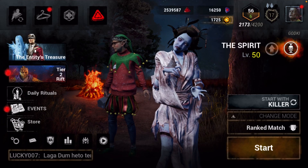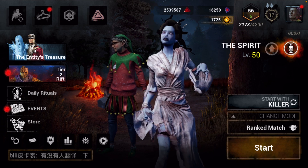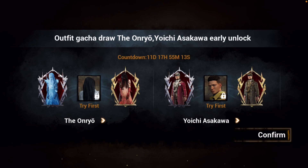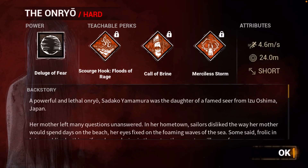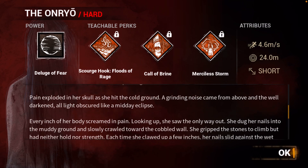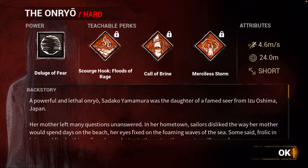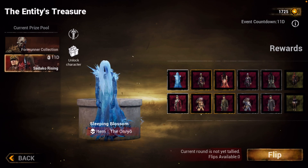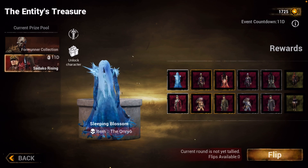Let's just look over some stuff before I end the video. So apparently you're supposed to get her - Onryo. Powerful and lethal Onryo, Yamamura. Yamamura was the daughter of a famed seer from Izu Oshima, Japan. That looks cool. I was just expecting that I could pay for the killer, but you actually have to physically draw for the killer - that kind of sucks.